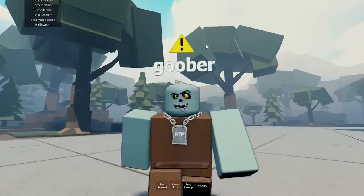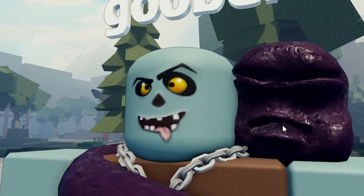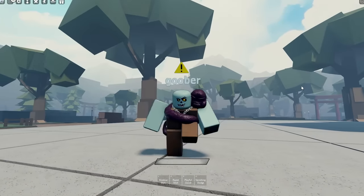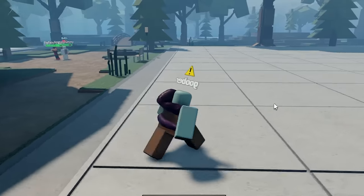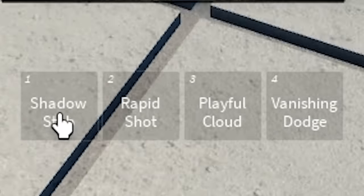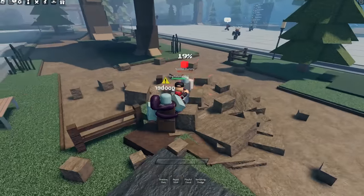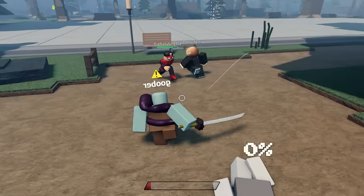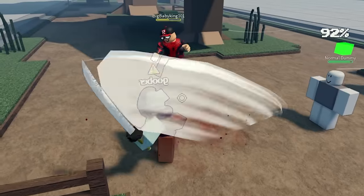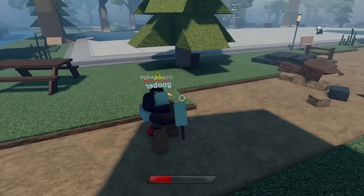First I want to see what the Toji ultimate mode looks like. We are now the Sorcerer Killer and we've got this disgusting worm - I don't like that, get this thing off me. Our regular moves are shadow stab, rapid shot, playful cloud, and vanishing dodge. We're going to pick on this Spider-Man guy. One two three, shadow stab. One two three, rapid shot - oh we're shooting with a gun! I'm literally just shooting him!